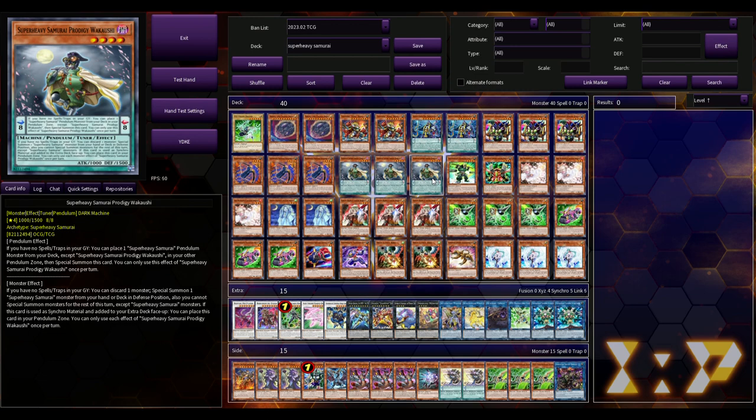Without these cards the deck is just booty. Wakushi is a pendulum monster just like Big Bankai. Its pendulum effect: if you have no spells or traps in your grave — which you won't since you're playing 40 monsters — you can place one Super Heavy Samurai pendulum monster from your deck (except Wakushi) in your other pendulum zone and special summon this card, once per turn. Its monster effect: if you have no spells or traps in your grave, you can ditch a monster to special summon a Super Heavy Samurai monster from your hand or deck in defense mode. You cannot special summon anything else that turn except Super Heavy Samurai monsters. If this card is used as synchro material and added to your extra deck face-up, you can place it in your pendulum zone.